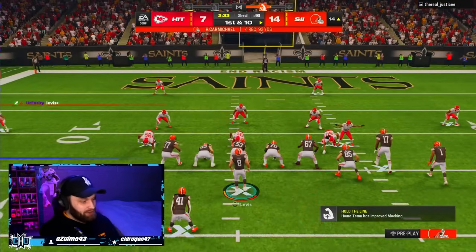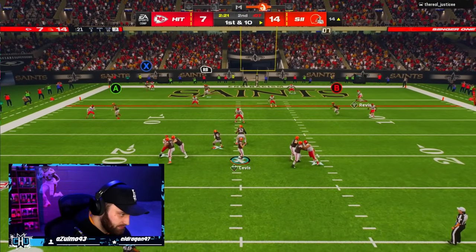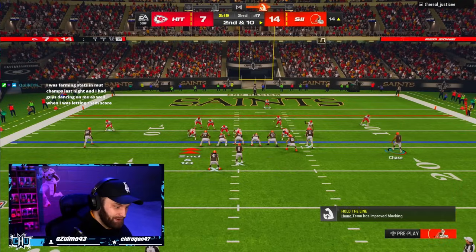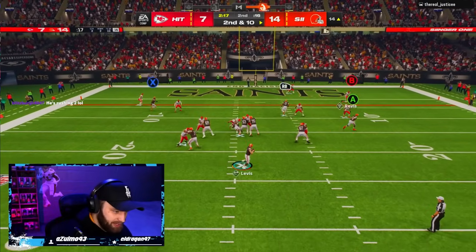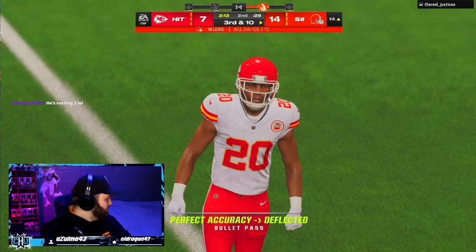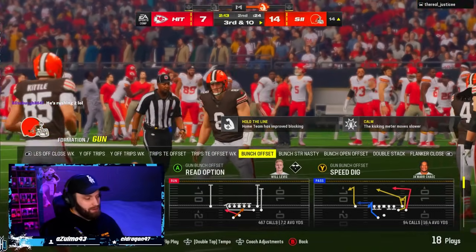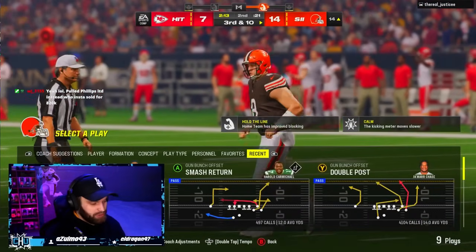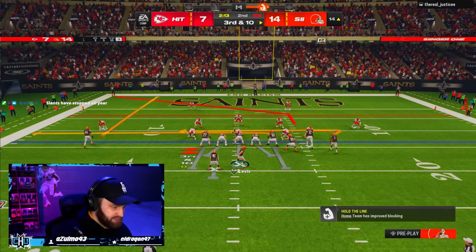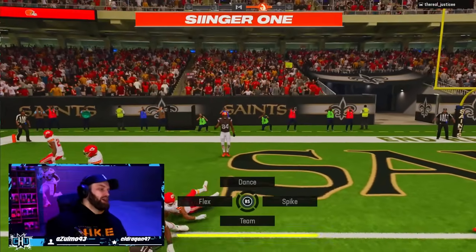Will Levis is coming out in this three-down lineman set no matter what corners he's using. I feel like I always try harder when someone dances on me. My slant stopped running — look at the play art, it's supposed to be a slant. I thought they would have fixed that in the last patch but they completely ignored it being broken. But ball don't lie — we're good!